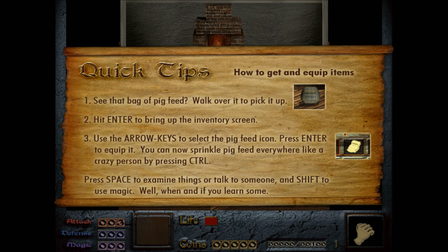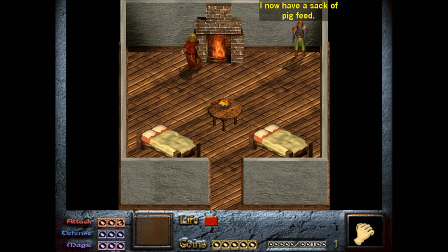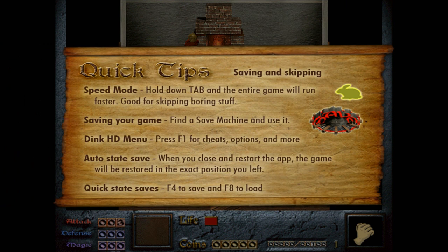Press Space to examine things and talk to someone, and Shift to use magic — when and if you learn some. We will learn some. The sound effects are very bombastic, very 90s. I now have a sack of pig feed.